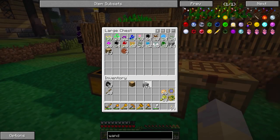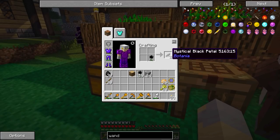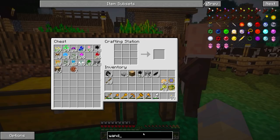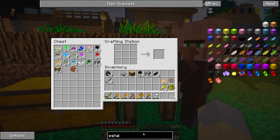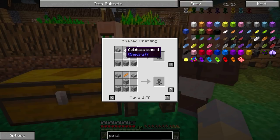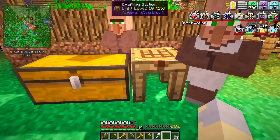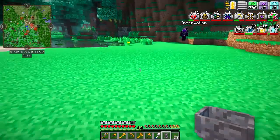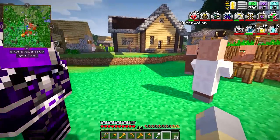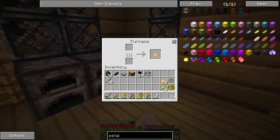We're going to make some real basic stuff from Botania. I've got a bunch of the black flowers - when you take one of those and drop it in your crafting window, you'll get petals. We can use those petals to make what's called a Petal Apothecary. This is going to be kind of our Botania area. We want it next to the water because we need to fill it up with water in order for it to work.